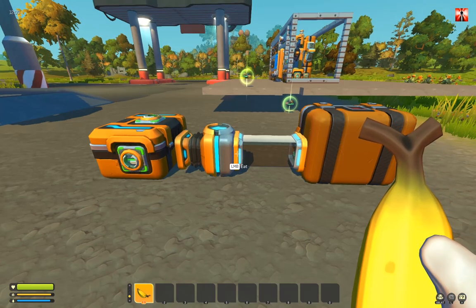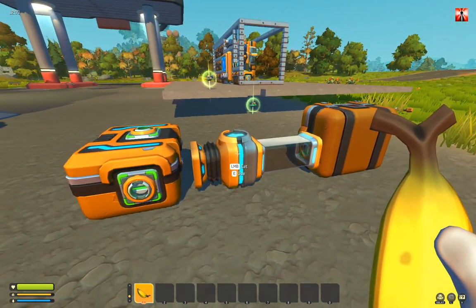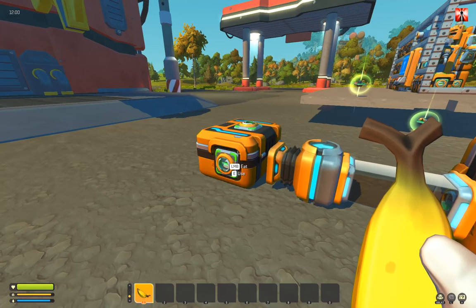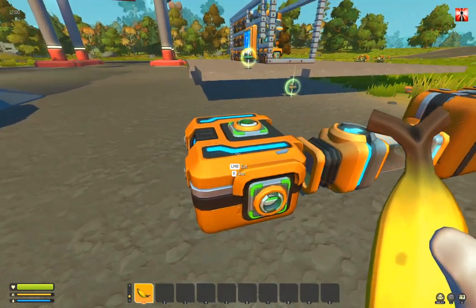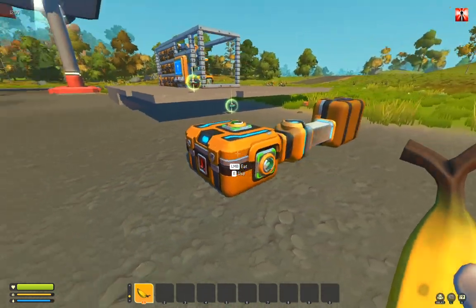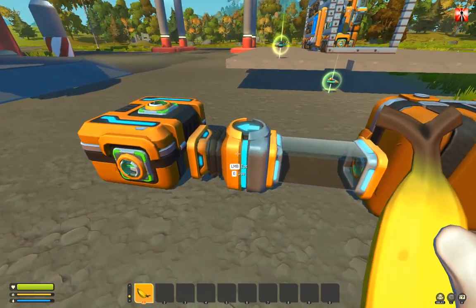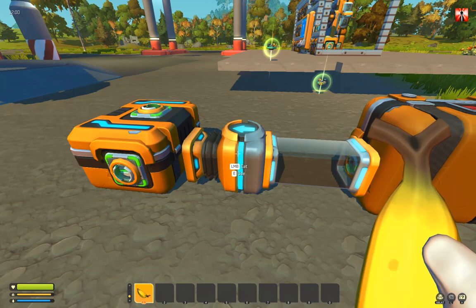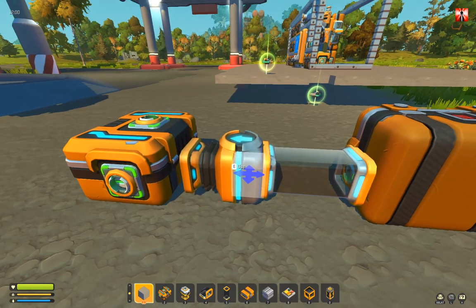Hey guys! I worked a little bit more on my vacuum pump script and I added a feature that we can suck items out of chests and not only pump into — now we can suck them out. So we can use chests as junction points for our inventory system, and that is working like the pumping feature before, even with the filter chests.